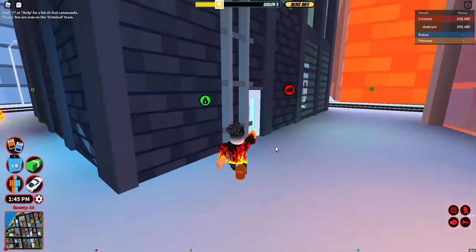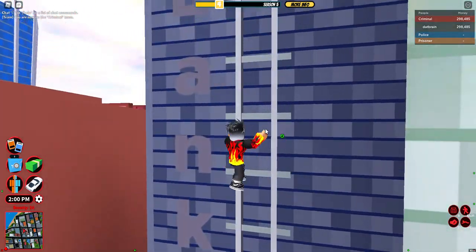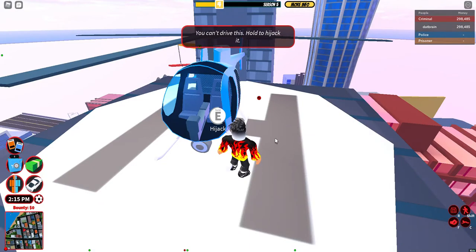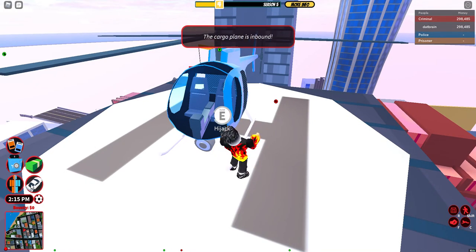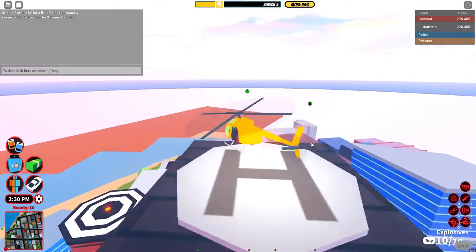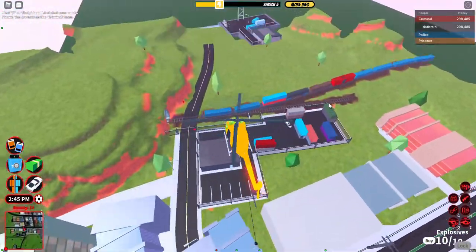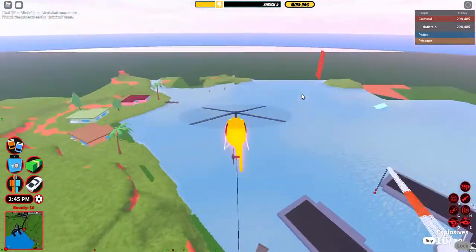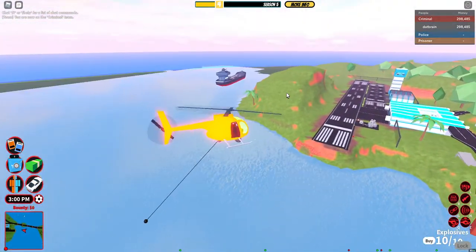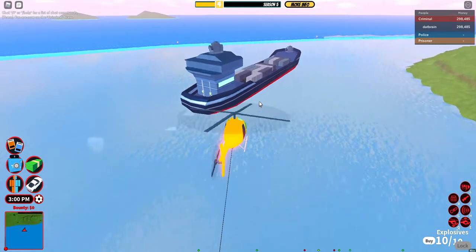Please make sure to leave a like and subscribe because it would really help me a lot. Just hijacking this helicopter — even though I've died, it still hasn't gone out of the map. Let's go! There's a cargo train too. Over here the cargo ship should be. I honestly think you should go for the side containers like this because it's easier to get away.